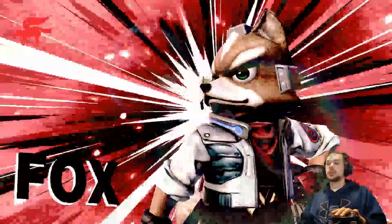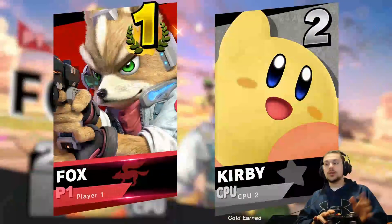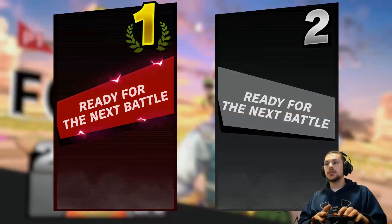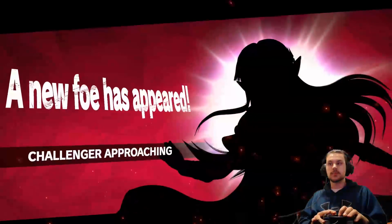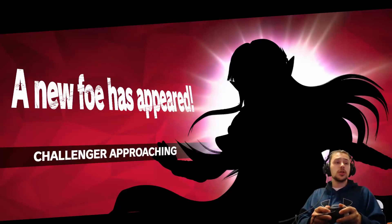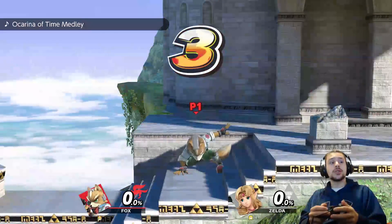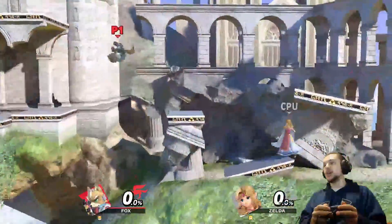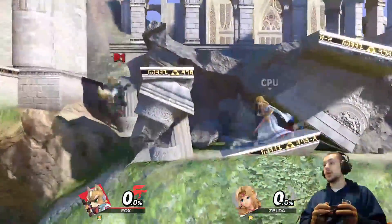Now after this, you might say 'you're not fighting someone right away' — you have to go through your stats and KOs and all that, and then it should pop up. There we go — 'a new foe is approaching,' it looks like Zelda. You get the new challenger approaching just like the old games, and you also get a new map. She's in her new outfit.